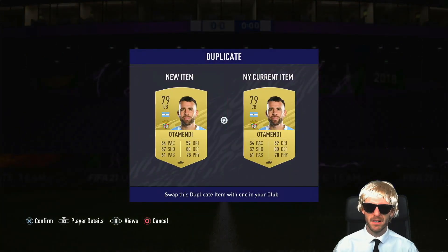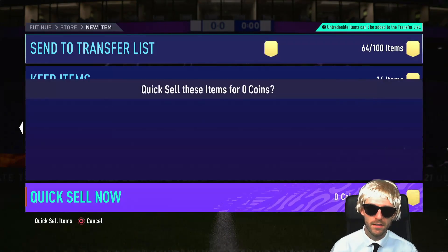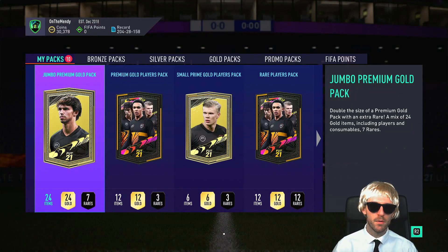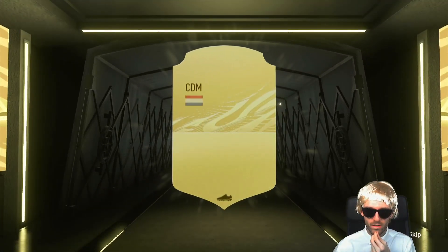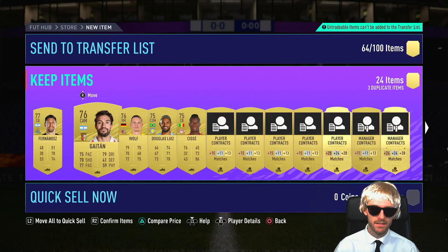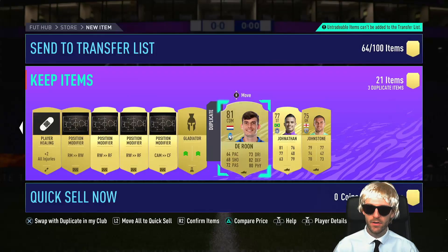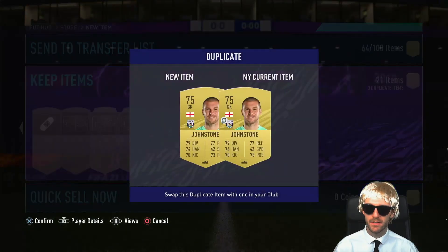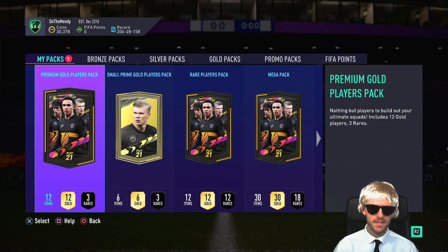Jumbo Premium Gold Pack — seven rares. Six of them are going to be contracts. Maybe we'll get a rare player. Board — only had a couple of boards in this pack opening, not an ideal start. Fernandez, Douglas Louise — all these position modifiers, absolutely useless. Deroon, Jonathan — 81 pace. Johnson — absolute man of the match performance against City the other week, he basically kept them in the game. Premium Gold Players Pack — yeah, we'll open that. I think we'll save the rare players pack.